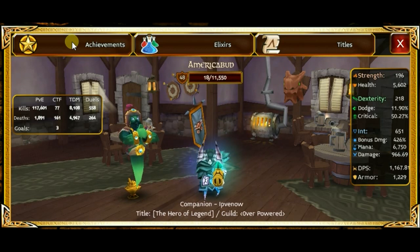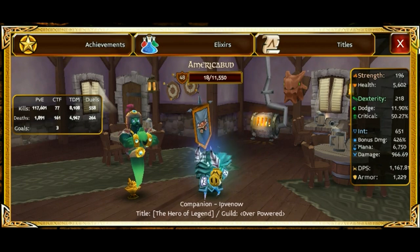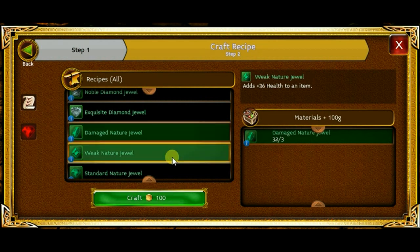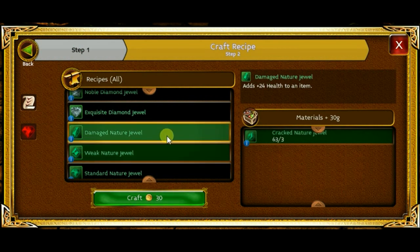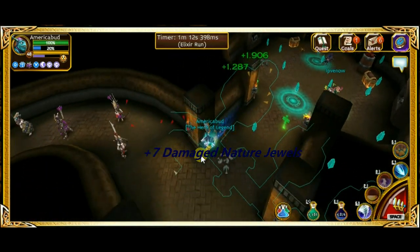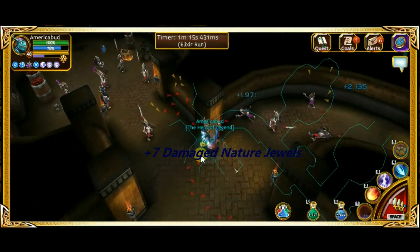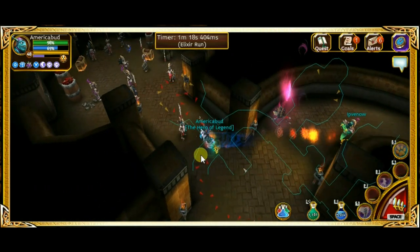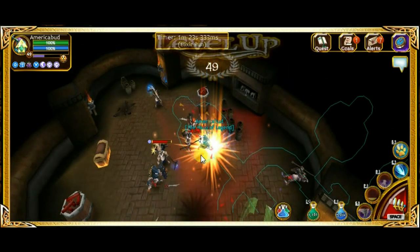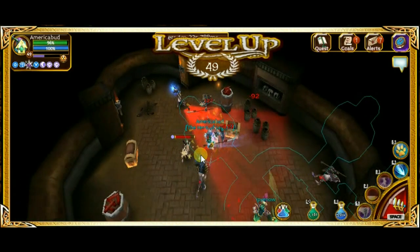My damage went up a little bit. I got about 7,000 more kills. Let me show you guys my jewels. I started out with about 35 Krag Nature jewels and 25 Damage Nature jewels. Now I have 63, so I gained 28 Krag Nature jewels. And I have 32 damage now — I gained 7 Damage Nature jewels. And that's level 49.